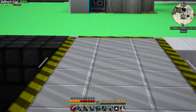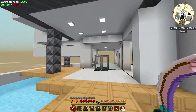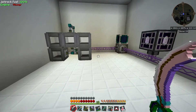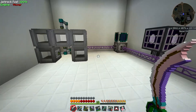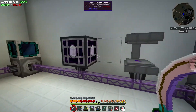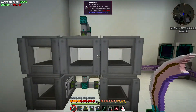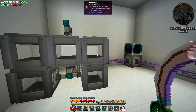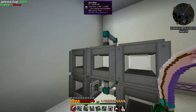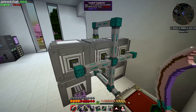That was all the extra things I wanted to take care of, so let's head over to my AE server room. The main reason I want to get into this is because there's some stuff I want to automate off camera, but I want to show you the basics of how AE is automated. Right over here we have five inscribers — in four of them I have the inscriber plates for making the various processor pieces, and in the middle one I've just got an empty one. I've hooked it up to EnderIO conduit so I can automate this whole system easily.